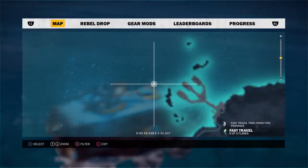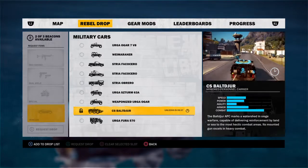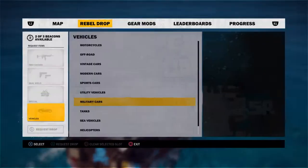The name of it — if you go to the rebel drop, vehicles, military cars: the CS Baltiger. I don't know how to say that, but yeah, it's pretty cool.